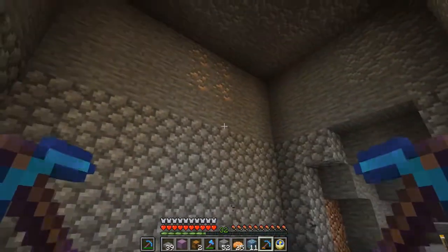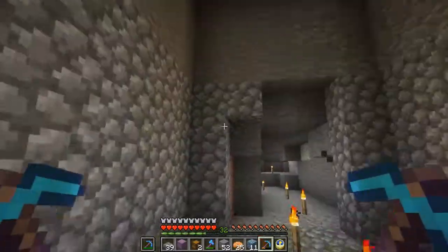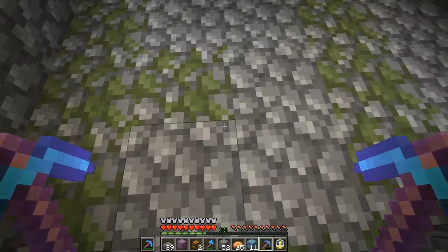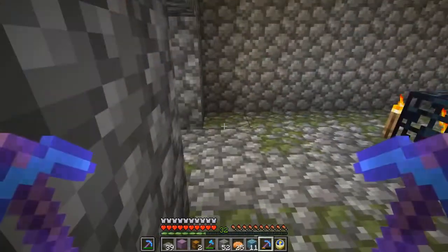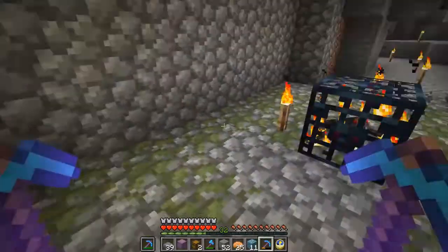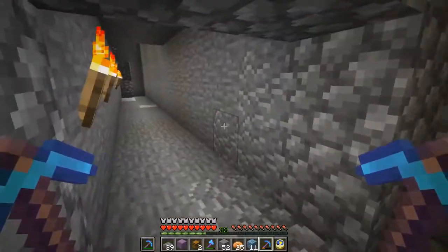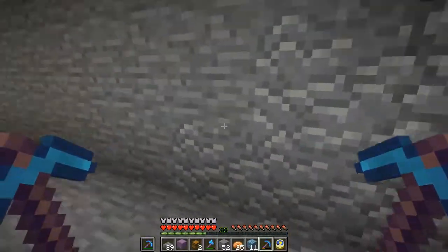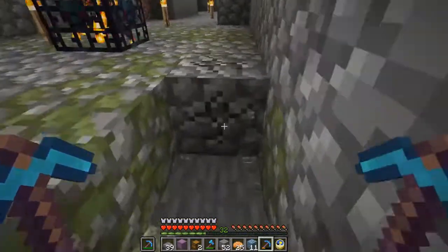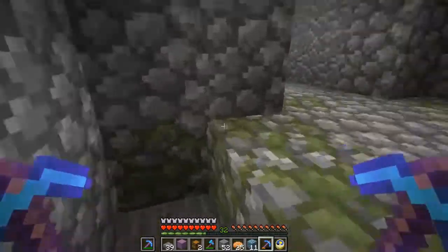My plan here is to create a simple drop farm, meaning I'm going to widen this area all out, and then have a big long drop far enough down to kill the spiders. After that, I'll put it on a system so I can capture everything in there and pick up the string — probably have to push it back up so I can have a collection box over here after bringing everything down. The first step is widening out this area.